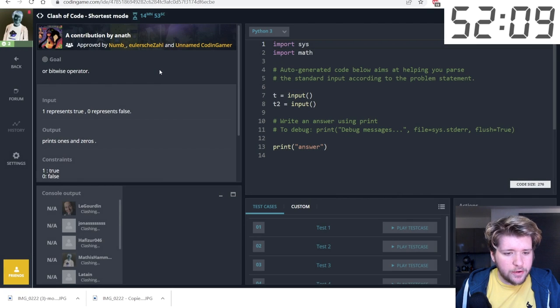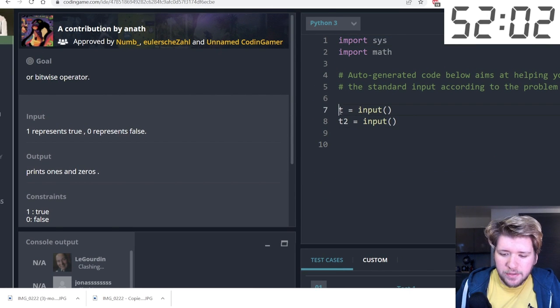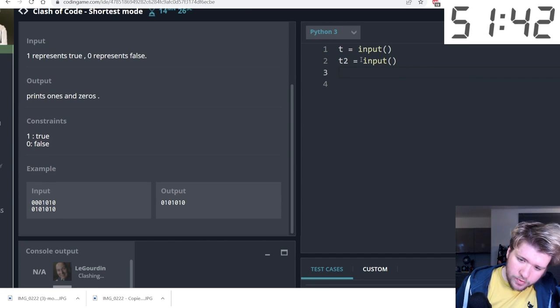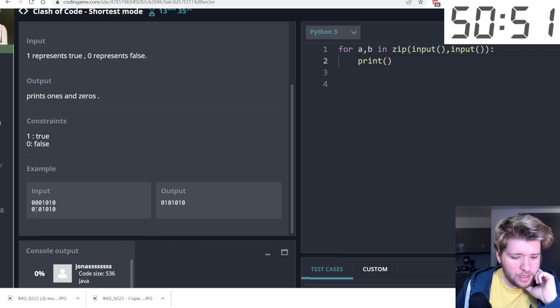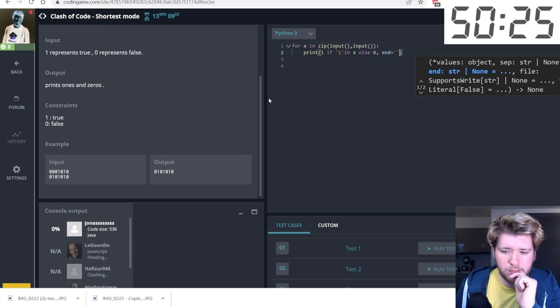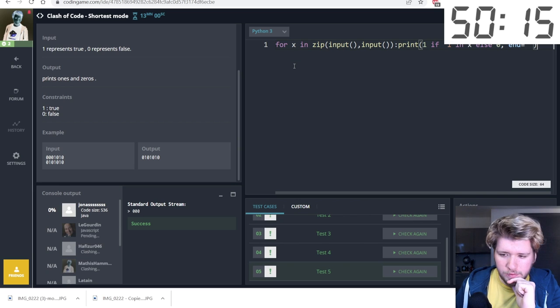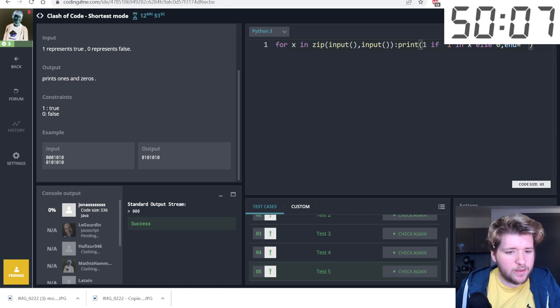Another shortest mode clash — we have to do a bitwise OR between two strings. I'll zip the two inputs to get character pairs, output a one if either character is a one, and print each character. I save a few characters here and there. Then I use a secret technique: the Python golfer tool.